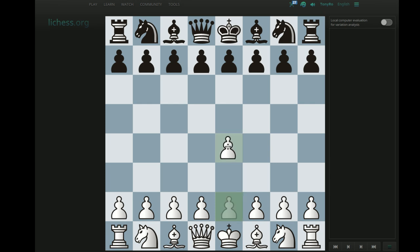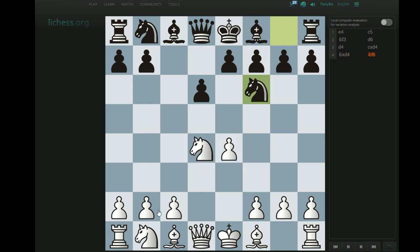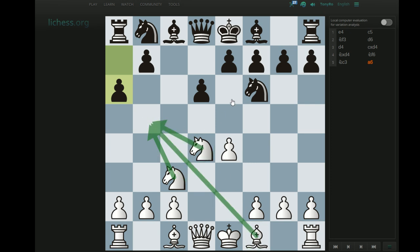The game started 1.e4 c5 2.Nf3 — so there's a good chance we're getting an Open Sicilian — 2...d6, the only way to enter the Najdorf, 3.d4 cxd4 4.Nxd4 Nf6 5.Nc3, and now 5...a6, which signals the starting of the Najdorf. Probably most of you are familiar with the Najdorf variation — it's by far the most popular Open Sicilian right now, popularized by Bobby Fischer, Gary Kasparov, and nowadays almost every respectable Grandmaster seems to have the Najdorf in their repertoire. If you're not familiar with why you'd like to play a6, the idea is kind of threefold. The first idea is pretty simple: white has a large number of pieces that can go to b5, so black plays this move to keep white's pieces at bay.